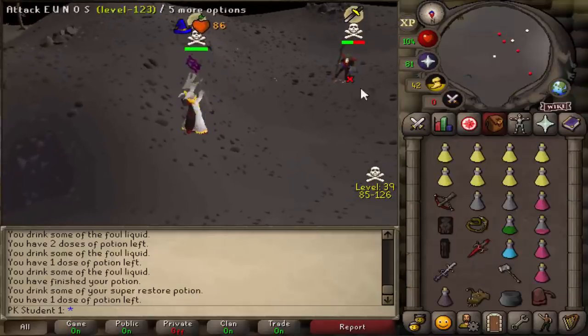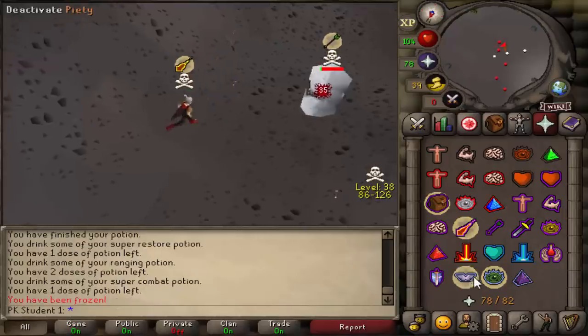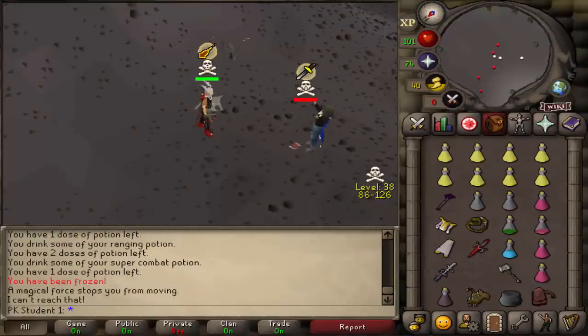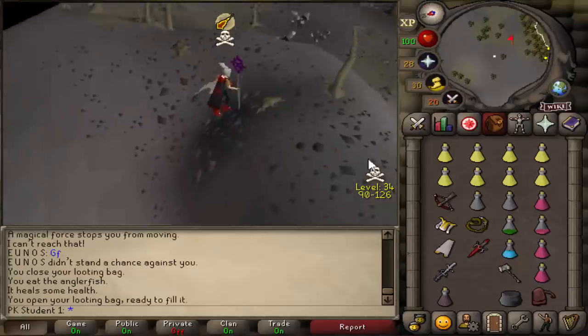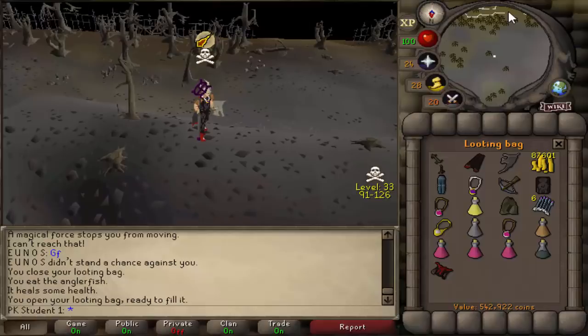I was hopping out at the altar trying to find some more loot because I wasn't finding anything with Burning Amulet, and I ran into this guy who was actually being attacked by some dude in Mac. So I was like, okay, I'm just going to finish him off real quick. I was just messing around at the altar — I didn't actually expect to kill that guy, but 540k loot. Not too bad. GG dude.